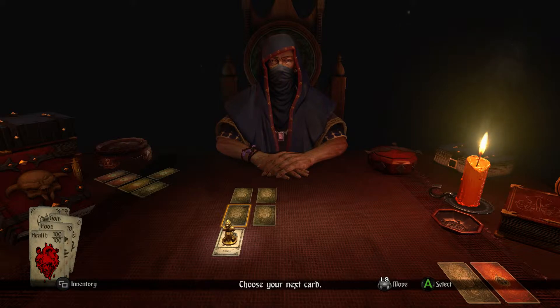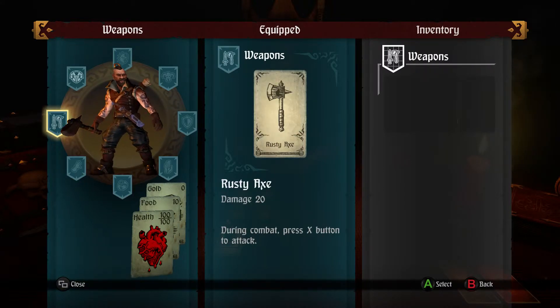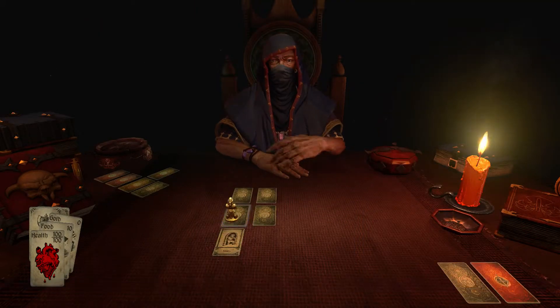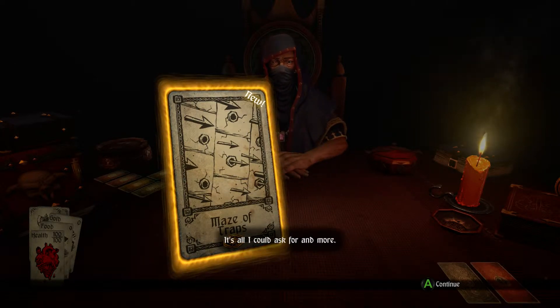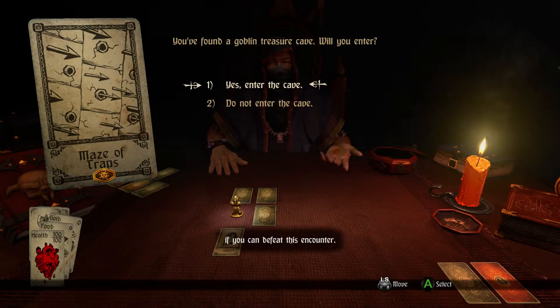So without further ado, we'll take the only option available to us. Here is our inventory - as you can see, we don't have much. We have a rusty axe which is 20 damage, and light armor which has light defense but no penalty to speed, which is good. So let's go on. We hit the maze of traps - a cave, traps, and the hope of treasure. This token will unlock more cards if you can defeat this encounter.